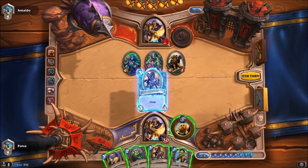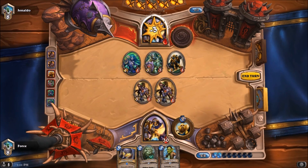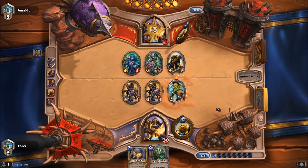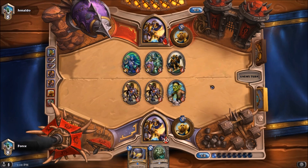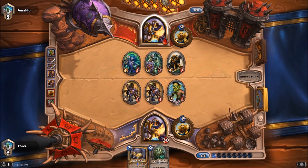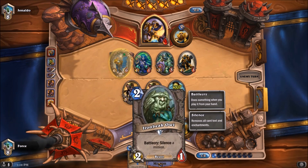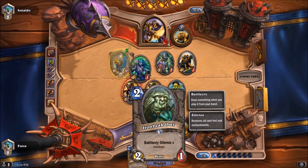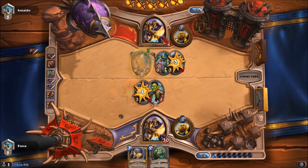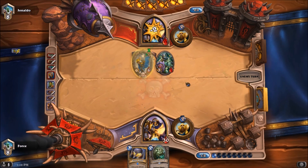We're going to throw down that Lepernome — it'll be a guaranteed two damage to his face. If he has a Consecrate right now, that'd be perfect for him. He'll still take that two damage unless he can silence us first. There's the Tyrion — this is what we saved Iron Beak Owl for. It's precisely the type of thing we saved Iron Beak Owl for. There's two to the face — he's down to two.